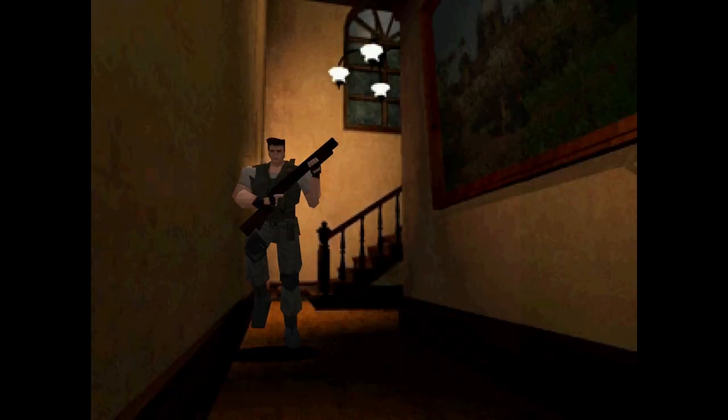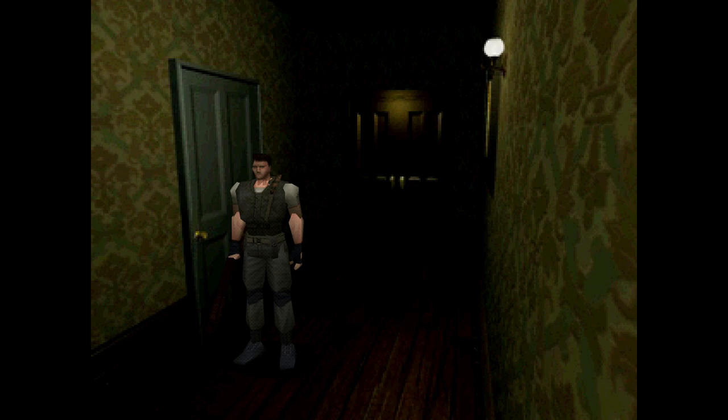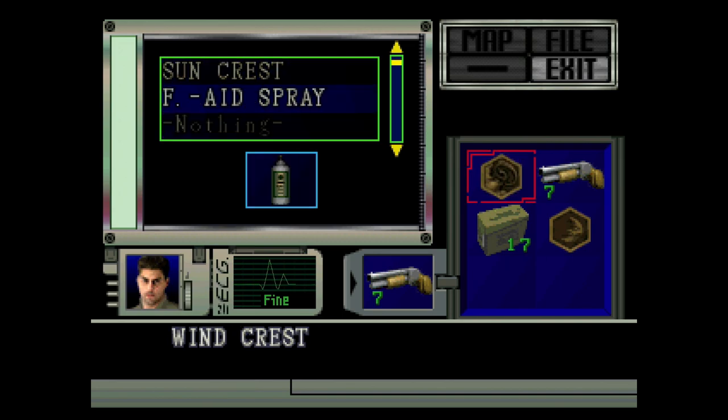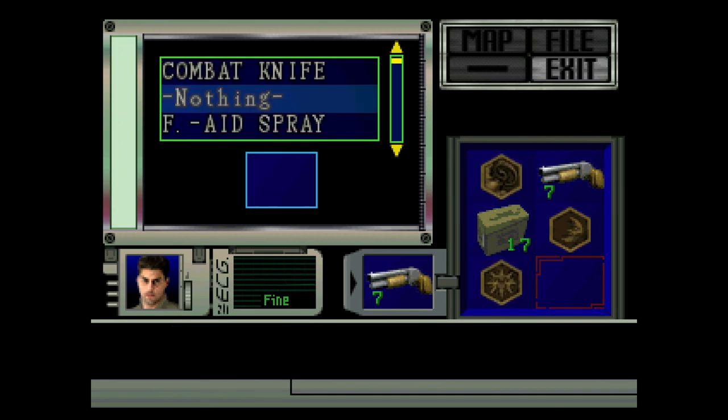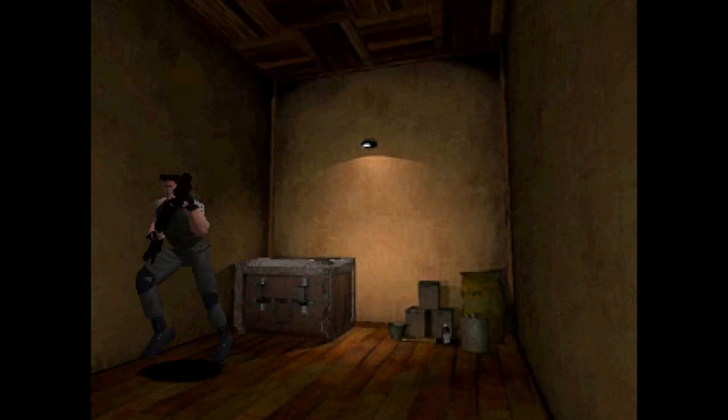Hello everyone, welcome back to Let's Play Resident Evil. In the last big episode we took care of basically everything in the mansion, and now all we have to do is go back to the safe room because I forgot the other crests. Let's take that and this — that's everything. Let's go get the fourth crest by solving a puzzle.